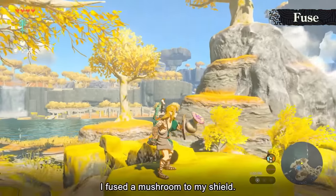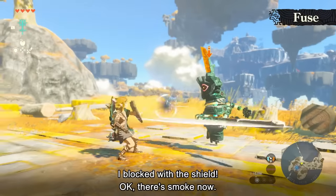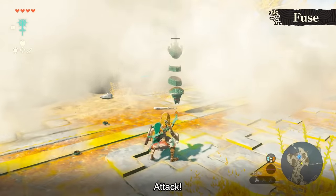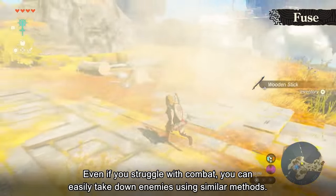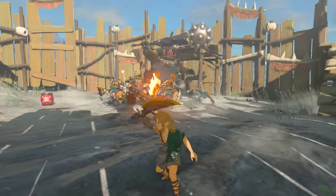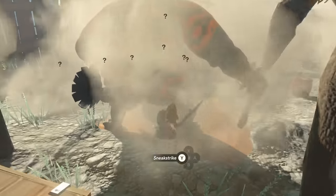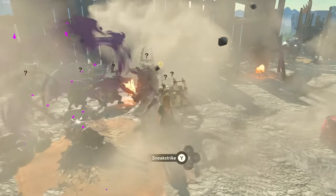Puff Shrooms can be fused to your shield and, as Aonuma shows us, will confuse an enemy who hits it to the point where they lose track of Link completely in the fog — letting you deal a free sneak strike for big damage. It turns out Puff Shrooms are exactly as powerful as they look. Fusing one to an arrow, or just throwing one into a group of enemies, causes all of them to lose sight of Link, which can be used to escape difficult combat situations or cheese enemies with sneak strikes. Puff Shrooms can be found pretty commonly growing in the depths, and they're more than worth using.